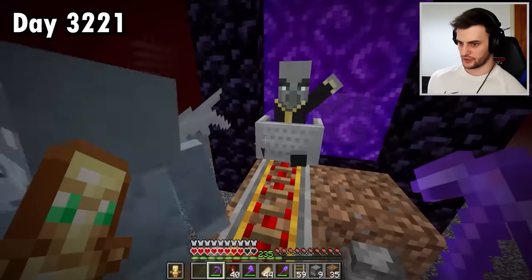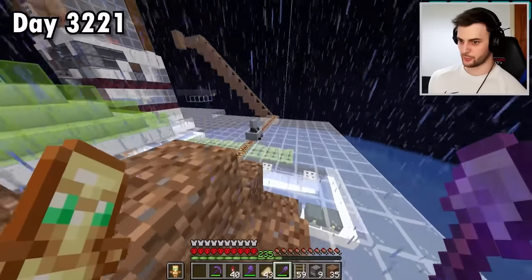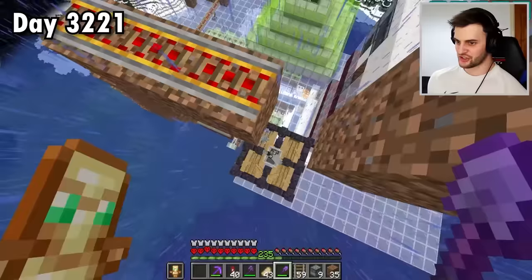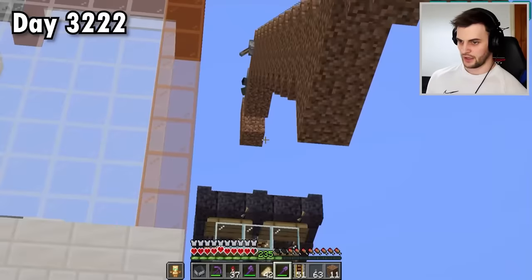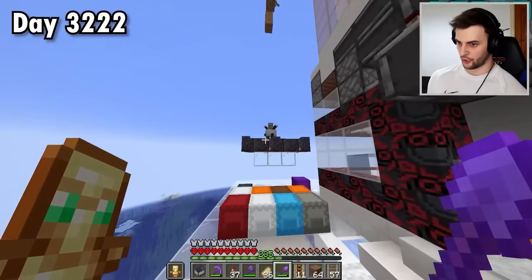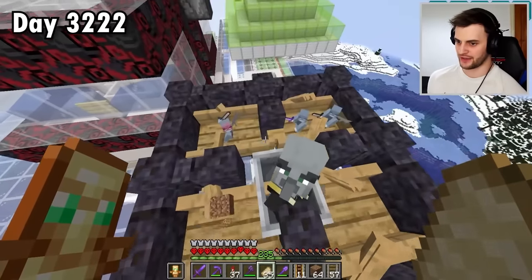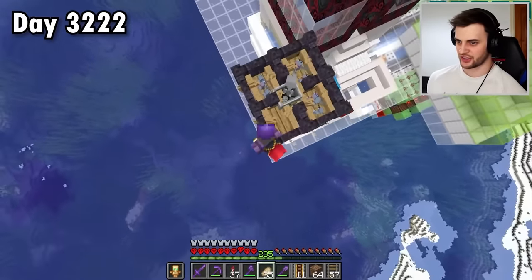There are vexes everywhere, and this first guy can be sent on through. I'm kind of getting used to transporting these guys now. He is successfully in position, and look at that - he's summoning vexes. It's no use, they're just going in the boats. So I can set things up for evoker number two, the third one, and finally the fourth. He's not quite perfectly in the center, but it seems none of his vexes can escape.